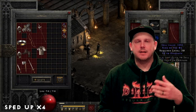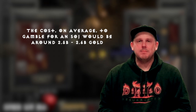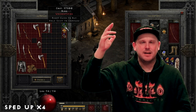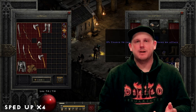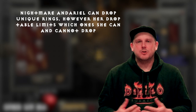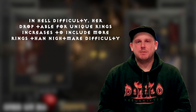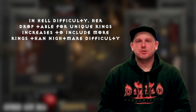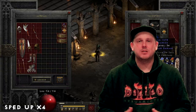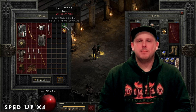The odds of gambling up to a unique ring, let alone a Stone of Jordan, are incredibly low, and it costs around 2.5 to 2.6 billion gold to do so — however it doesn't mean it's impossible. Using level 44 to target an SoJ rather than a higher character level follows the same logic as target farming Nightmare Andariel for an SoJ. In Nightmare she can only drop a few unique rings, giving a better chance of it being an SoJ. In Hell, her drop table expands to more unique rings, reducing the chance of it being an SoJ specifically.